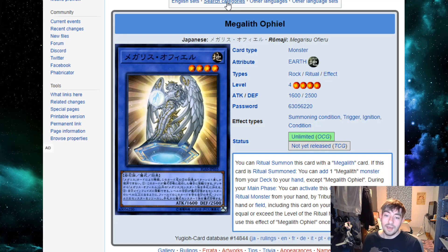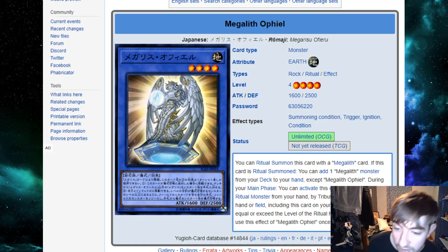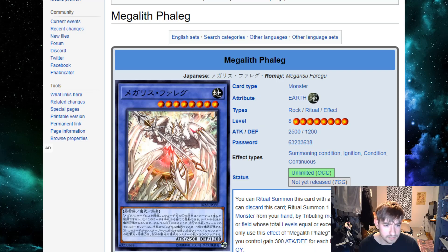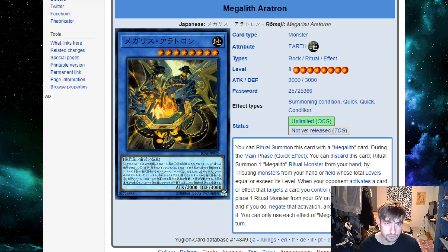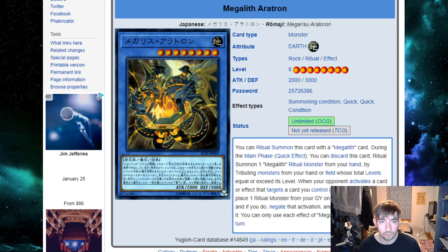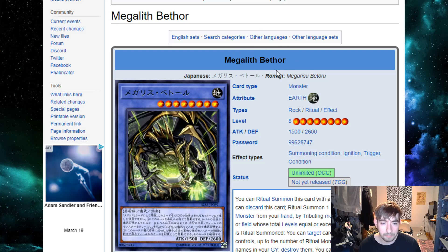Next up we have a new ritual deck — Megalith — which is really interesting because it has no ritual spell card. Every single Megalith monster, I believe six right now, has the effect themselves that triggers ritual summons, saving you card advantage. The big ones do require a discard to ritual summon, but the small ones can do it from the field. You can set up a quick-effect ritual summon and bring out Bethor on your opponent's turn — if you do, he pops cards your opponent controls up to the number of monsters used for the ritual summon, potentially two or three cards.